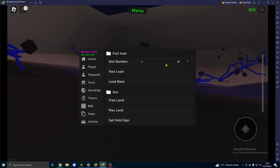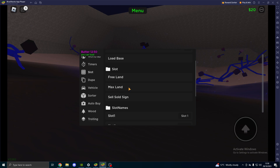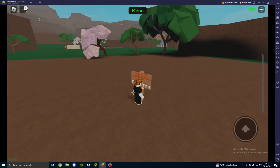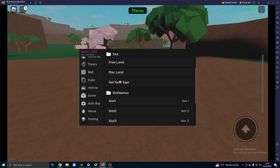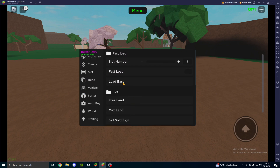Then slot — you can fast load a slot, you need to choose which number. I don't think I've got a base in this account, so we're not going to do that. You can do free land and max land. If we do free land, there we go — we got free land, max land, we've done that. And you can see in the top right our money — we can sell the sign and we got 500. You can save at different slot names if you want. That is basically the slot options.